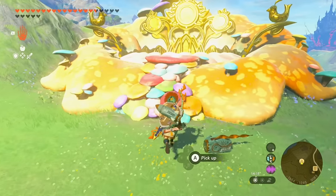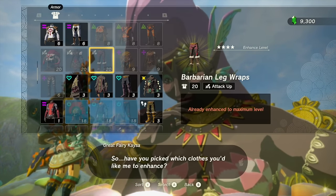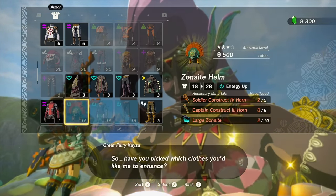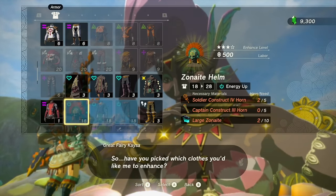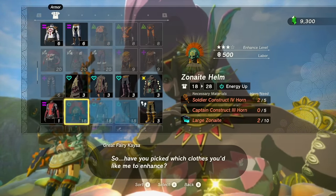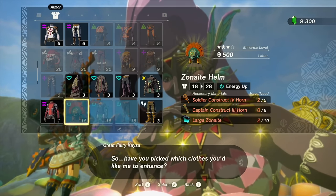The full base defense value at level four is 28 — that's stronger than the Barbarian armor. Fully maxed out, that's the equivalent of having 21 hearts worth of defense. That's pretty great! At least we have something to use with all those Soldier horns, since the only Captain horns I'm using for weapons are Captain Four horns — now I have something to do with Captain One, Two, and Threes. The large Zonite is going to be a bit of a slog, though.